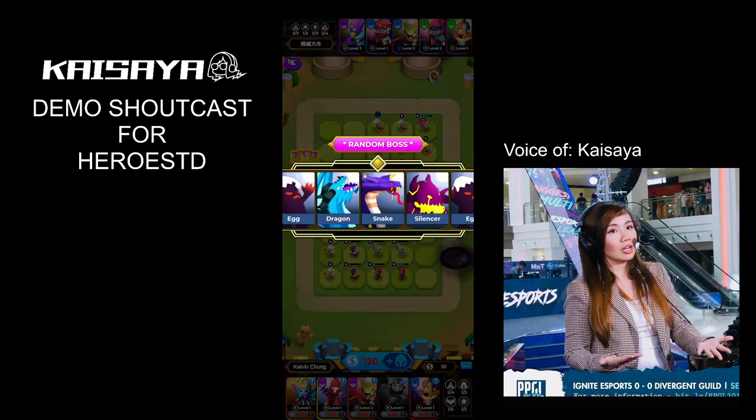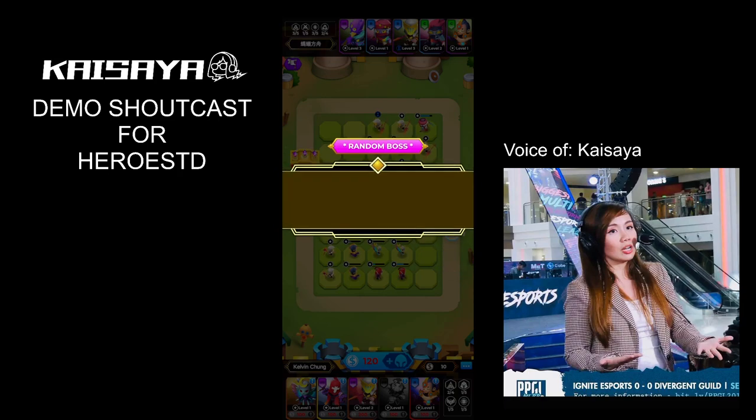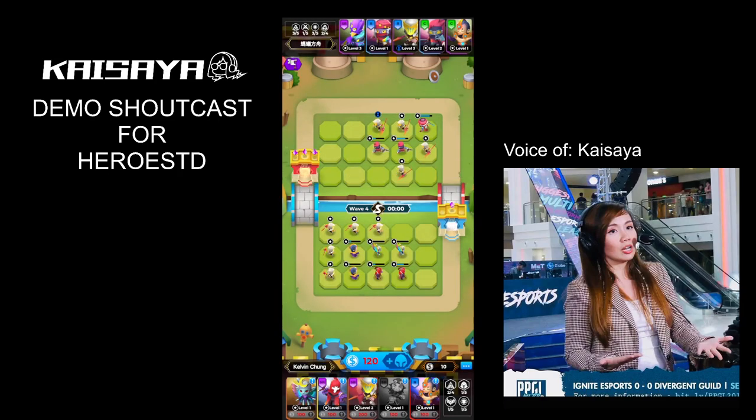Kelvin Chun managed to survive and escape the wave. We've got a silencer already in the next round. Take note — we've got a level 3 Ragnar and a level 3 Hunkin. That is damage and tankiness at the same time.